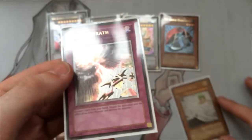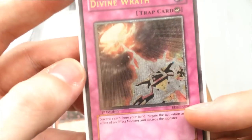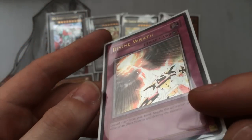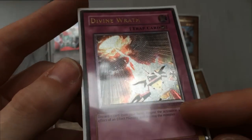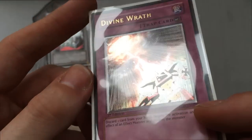Then we have one very difficult to get — Divine Wrath, which was donated by one of my friends, Pusely. He sent me a lot of Ultimates, which I'm really, really appreciative of. Shout out to him, thank you very much. But Divine Wrath looks so kick ass in Ultimate — it just doesn't disappoint.